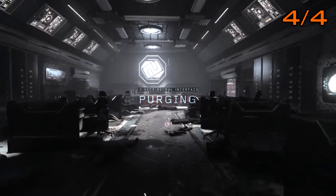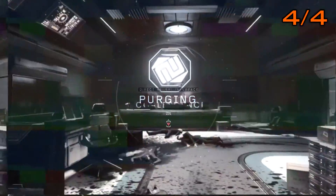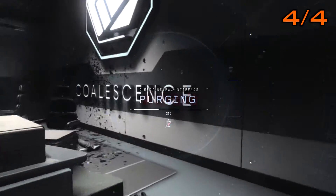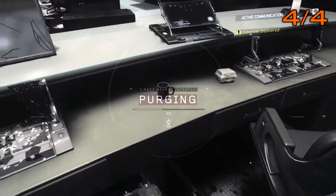The final collectible in the entire campaign is unsurprisingly in the final checkpoint, where Taylor is helping you get away. You'll be walking very slowly and be very disorientated. In the first hallway you come to, there will be a desk at the end and the collectible will be right in the middle of the desk — that is your final collectible of the entire campaign.